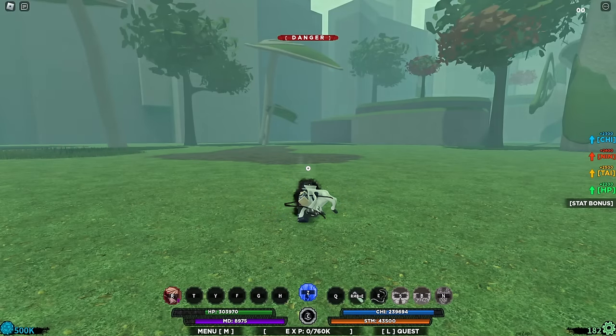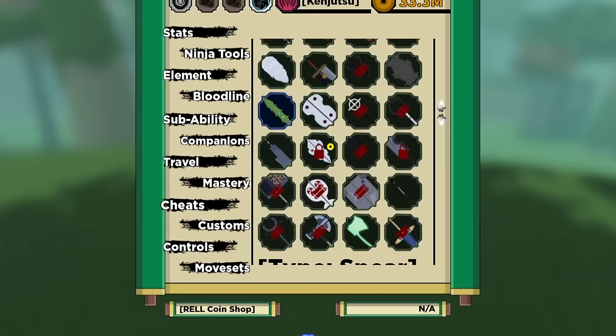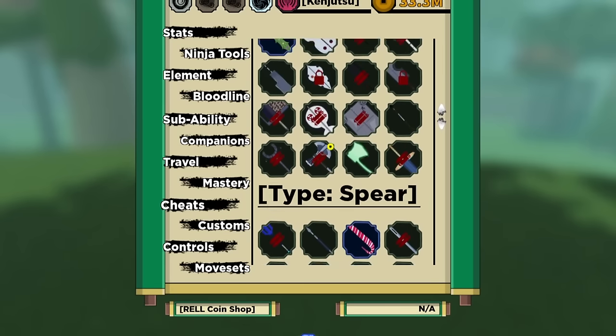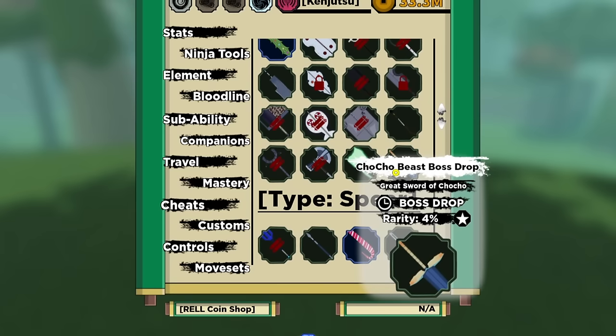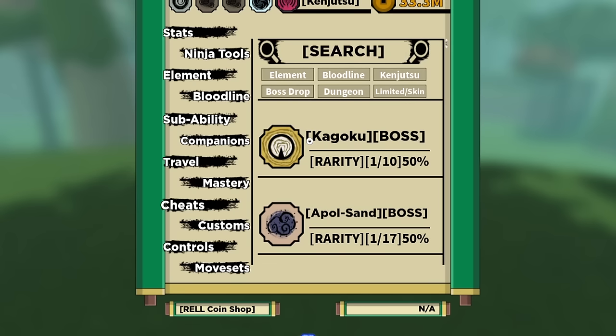If you're wondering what the other drops are for this boss — you can get a new weapon. It was added as a great sword under the Heavy category. It's called the Chocho Beast boss drop, a great sword with a rarity of four percent — that's actually pretty rare.